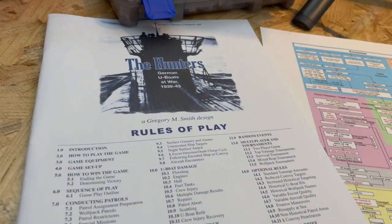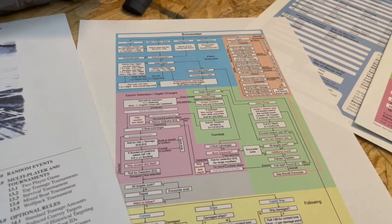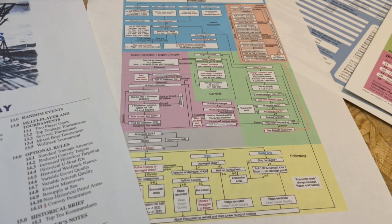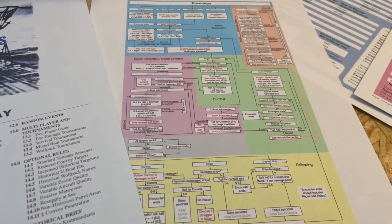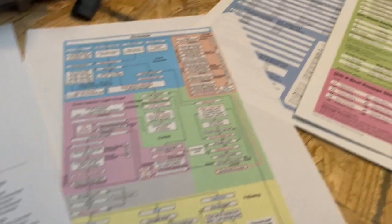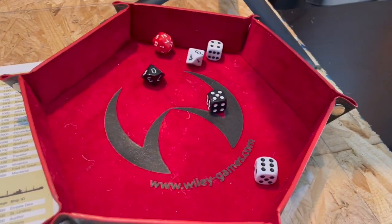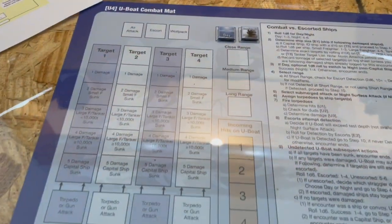Got it all set up here. Got the rules handy. I've got this nice little encounter flowchart that really helps out. Go pick this up at BoardGameGeek — it's in the files section. Of course, you've got all the charts that you're going to roll on. We've got my dice going so I can use those charts. We've got the combat mat set up.